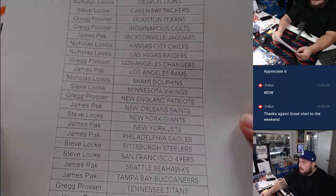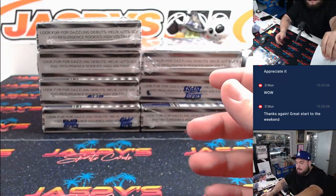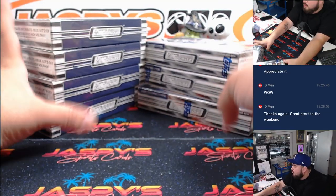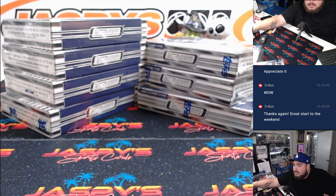Thank you guys so much. Greg, I'll ask my Mojo Panthers. We got 1, 2, 3, 4, 5, 6, 7. We'll go 1, 2, 3 for the left side and 4, 5, 6 for the right side, and then we'll see which box from each side.